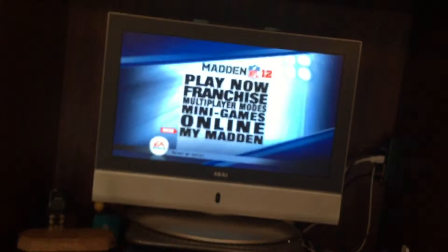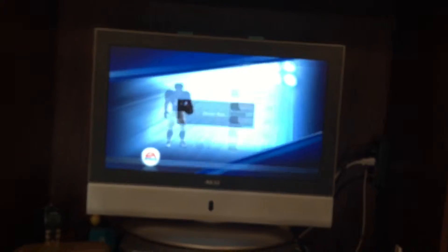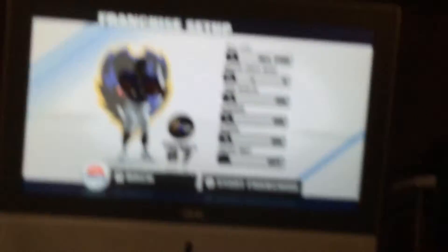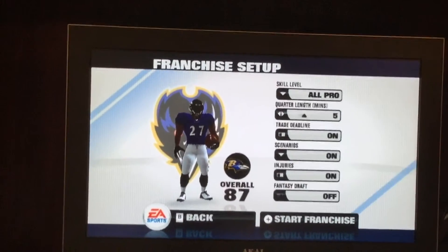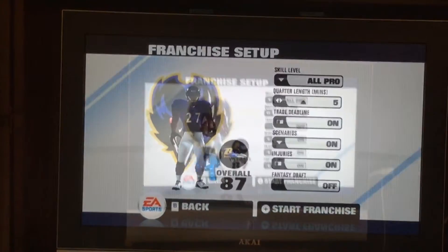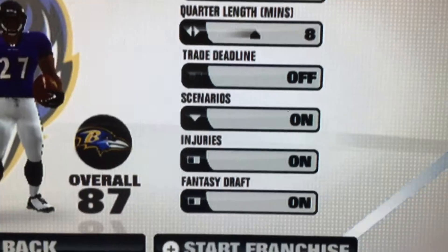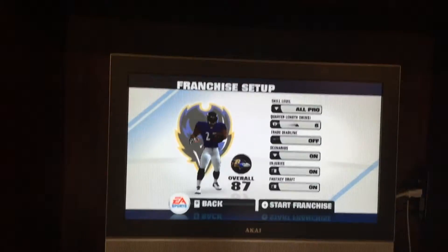We're using the Ravens. Let's get started. So, we're doing all pro, eight minute quarters, trade deadline off, injuries on, and fantasy draft on.